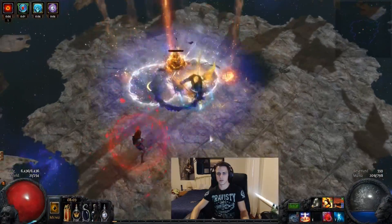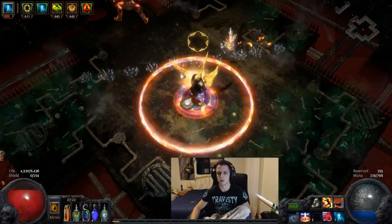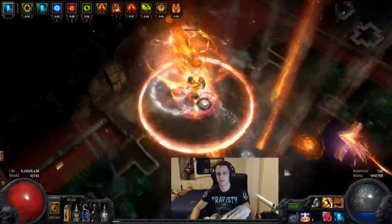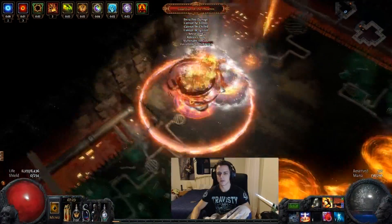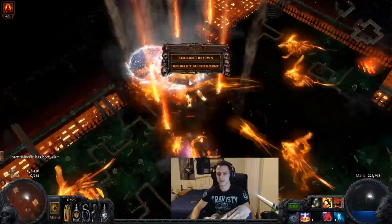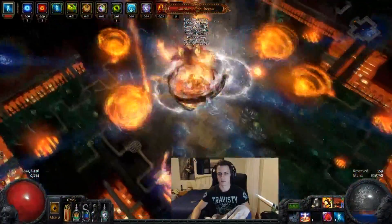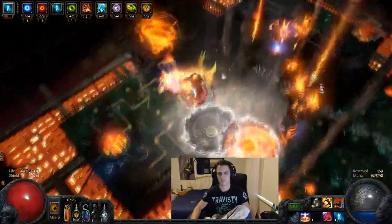It started out as a bit of a novelty just to press it and see the damage, but it ended up being fairly worth doing on most bosses. This of course is the counter to the build — the old 'does not get ignited' boss. He doesn't get ignited. You can see that even with righteous fire where I'd have 20 million ignite damage, it does nothing. I still had righteous fire up and I was dying a lot.